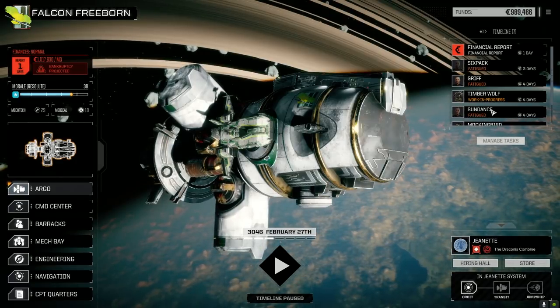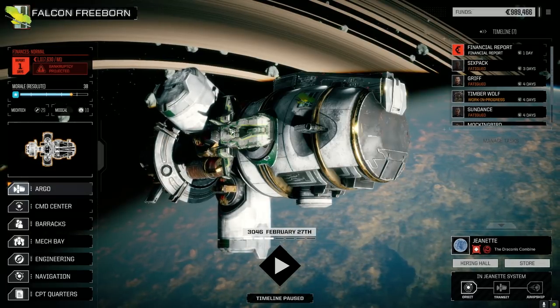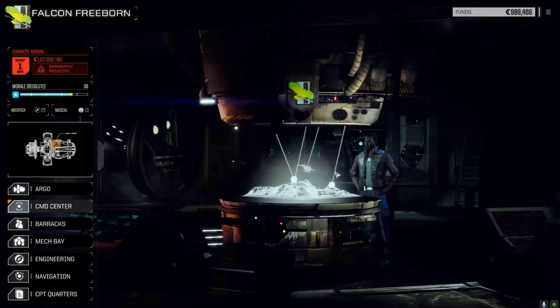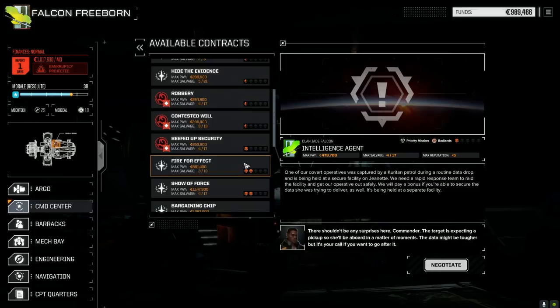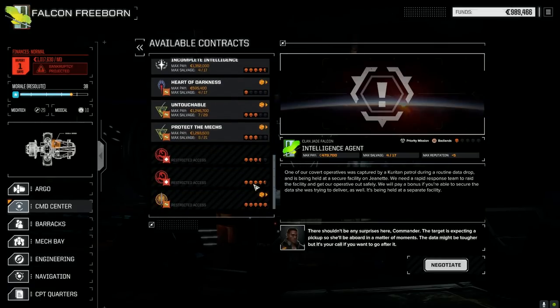I think Griff is still pining over the loss of the Kerberus — he got the chance to pilot it once and killed it. So what we might try to do, let's have a look at the contracts real quick. There's Intelligence Agent — it's a priority mission, we need to get the operative out to safety. But it's really crappy salvage and crappy pay so maybe not. I was going to say we just send Griff in the Orion alone, but yeah maybe not.